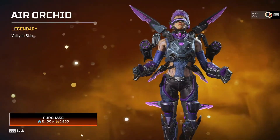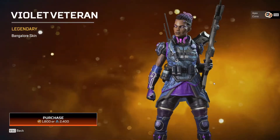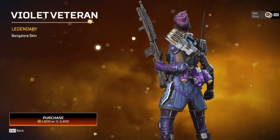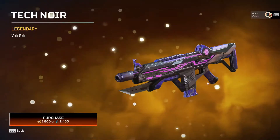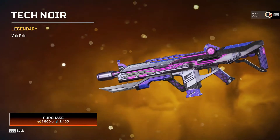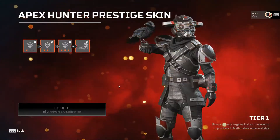The Valkyrie skin has kind of a cyber, cyberized vibe — it's all right. We have the Bangalor skin, which has the same cyber vibe. I do like the dreadlocks with the purple — I think that's cool. And then we have the Valk skin, which I think is honestly probably one of the coolest skins in the event.